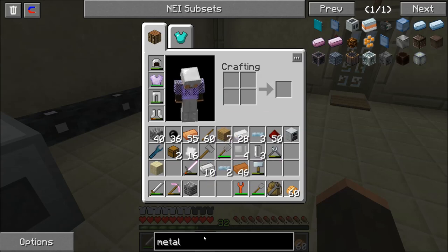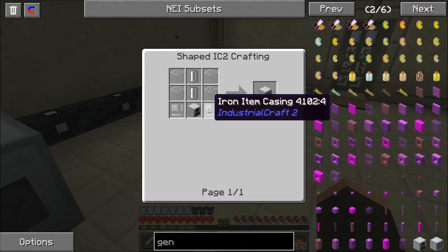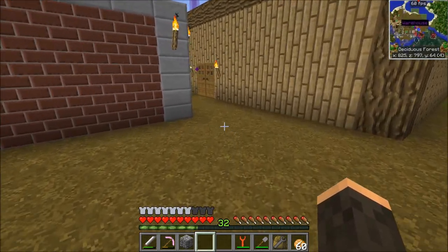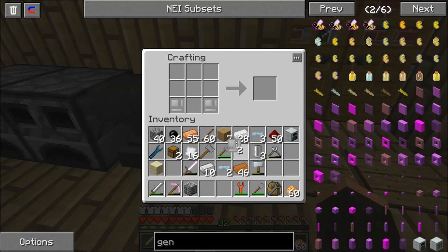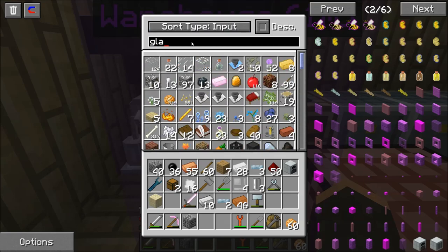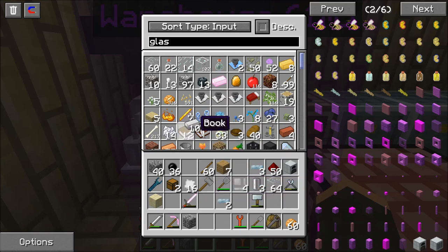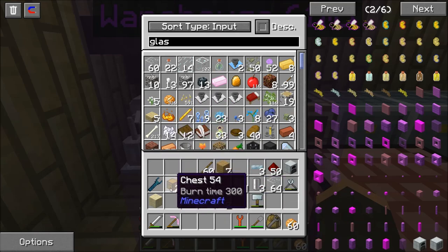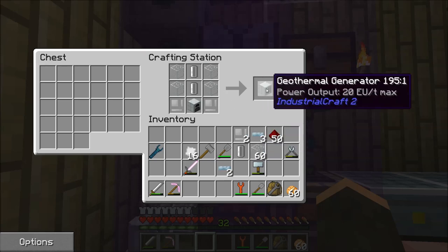And what else do we need for our generator? Two iron item casings. So we put two of those and we need glass. I'm going to go ahead and empty out some of this stuff from my inventory for the moment — I realize I'll probably be getting a bunch of it back. So this, and this, and two of these, and glass here and here — gives me the geothermal generator.